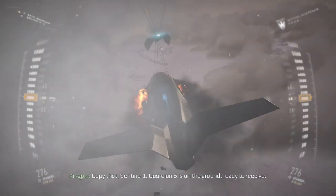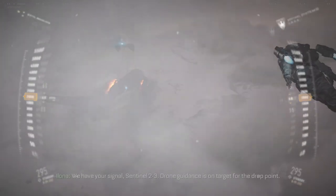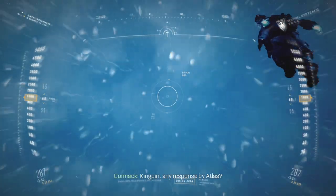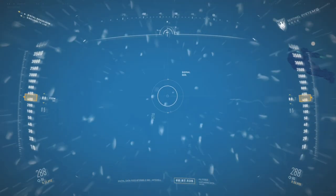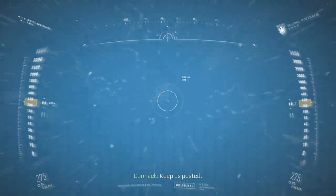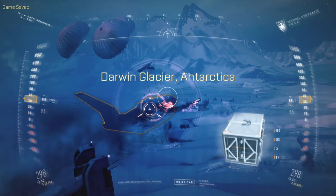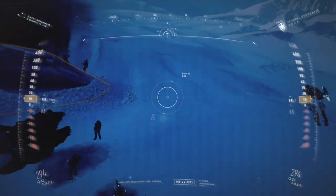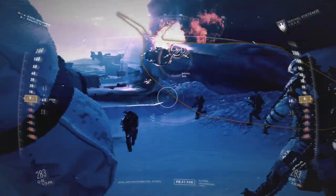Copy that, Sentinel-1. Guardian-5 is on the ground, ready to receive. We have your signals, Sentinel-2-3. Drone guidance is on target for the drop point. Take that! Any response by Atlas? We're tracking your orbital platform. No movement yet. Keep us posted. I feel like this might have been a dummy ship. I don't feel like it'd be this easy to claim the cargo.